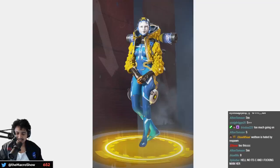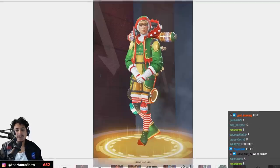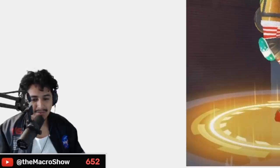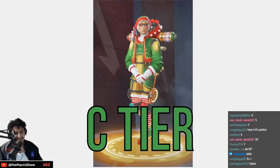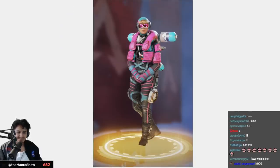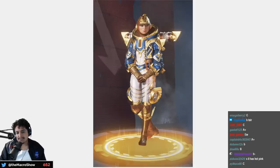Oh, I hate this reskin — C tier. C for can't look at that. Stocking Stuffer — a little corny, a little cringe — C for Christmas cringe, C tier. Vaporwave is a decent color redesign — high C tier.